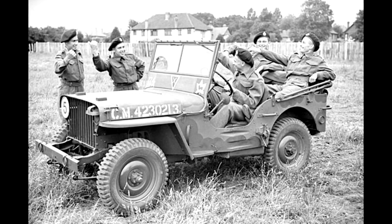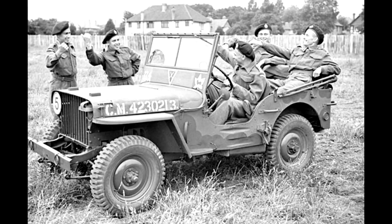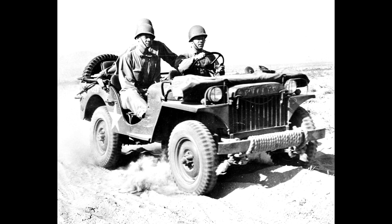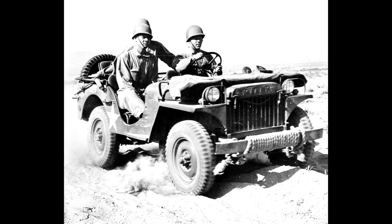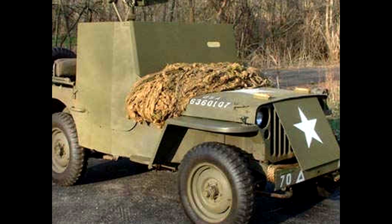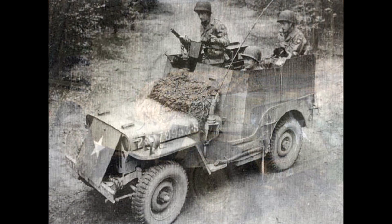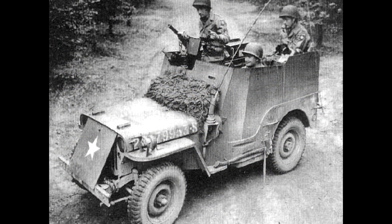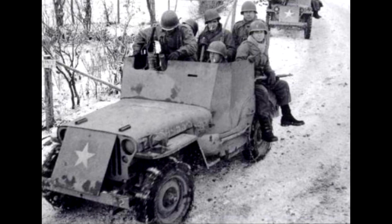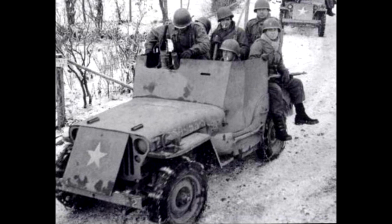The release jeep really requires no introduction — it's the iconic American car of the Second World War. But for our case, one of the roles that the release jeep was used for was in reconnaissance. And in that reconnaissance role, it was rather unadvantageous that it was unarmoured. So they decided, let's slap some armour on this bad boy. They put some armour plates in front of the engine and around the driver/passenger compartment on the front and sides, just for a little bit of extra small arms protection.